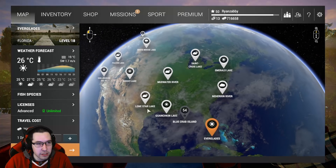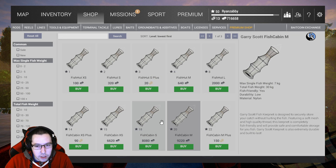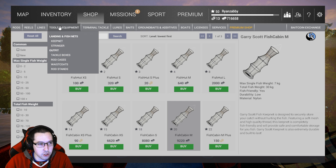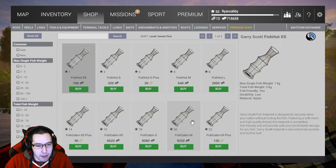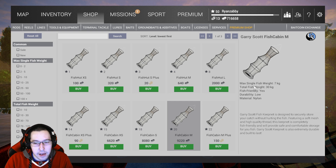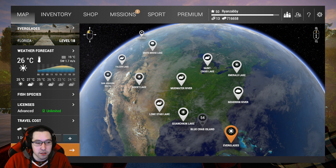Make sure to grab an advanced license before you head to the Everglades. Also look at keep nets — you're going to want the Fish Cabin Medium, which holds 30 kilograms of fish, about 60 pounds. That's pretty good. It can handle up to 7 kilogram (14 pound) fish and 60 pounds of bass total. Skip the Fish Jail as there's no level 18 version available.